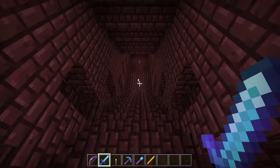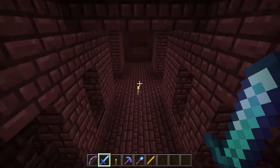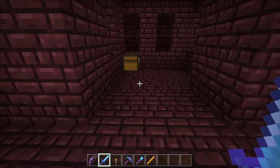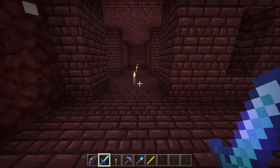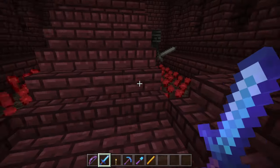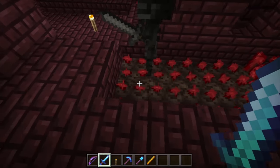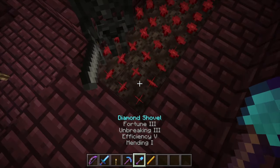Now, if you want to find our first ingredient, which is the nether wart, you need to find a special room. This way — you'll find a room with stairs going up in the middle, and on each side there's nether wart with soul sand. Get it.